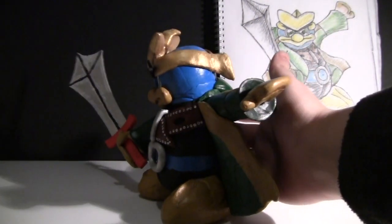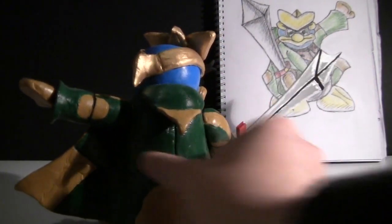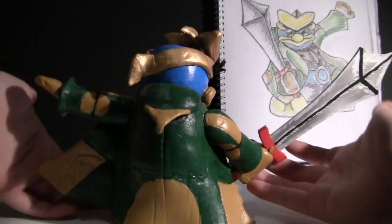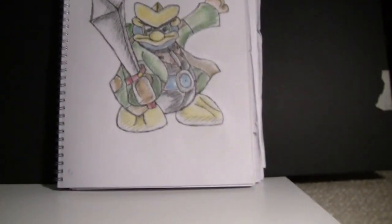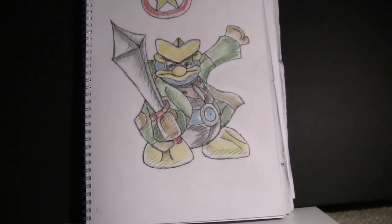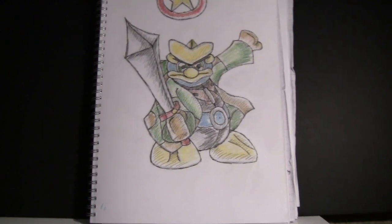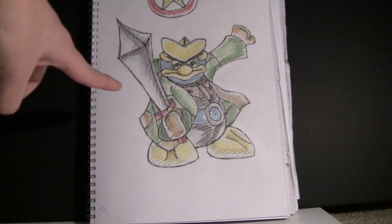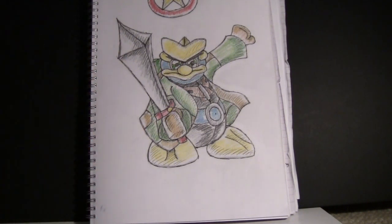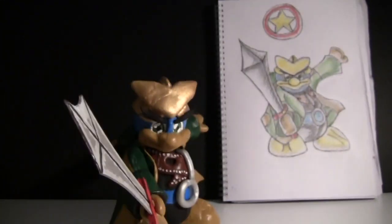All I did really was take the character and redesign him slightly as a prince. This is the model of him, which in the end I do quite actually like. Before that, it was actually an original sketch of him, and I also created a theme for him, which you're listening to now. This is the original sketch that I drew out and designed — I drew him in his battle pose, so that is why he is doing the same pose.